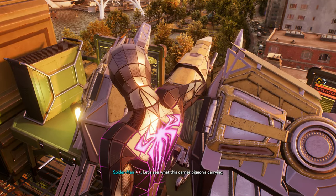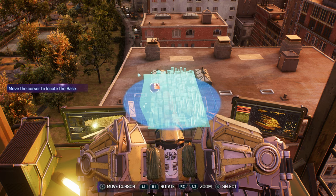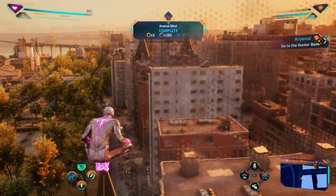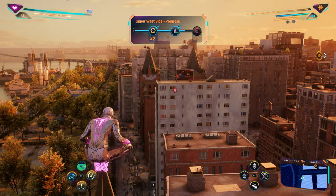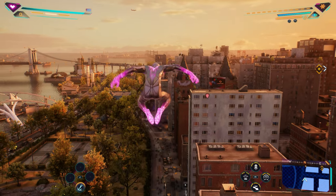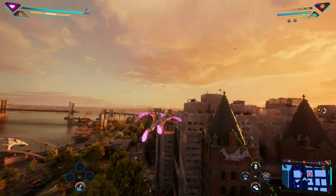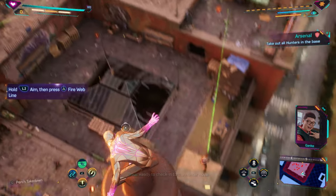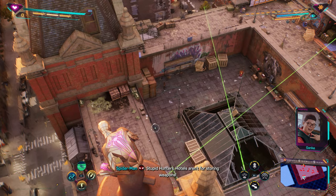Let's see what this carrier pigeon's carrying. They're holed up here on the Upper West Side. Ready to check in to the Hunter Hotel? You think they're paying for these rooms? Doubtful. The blinds tell us they're holding all their weaponry here. Stupid hunters — hotels aren't for storing weapons.